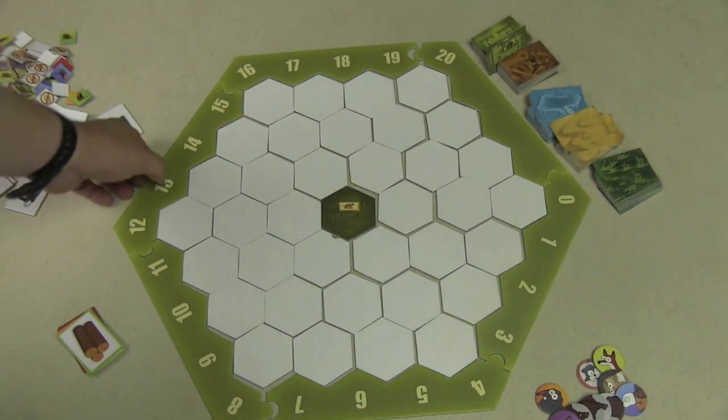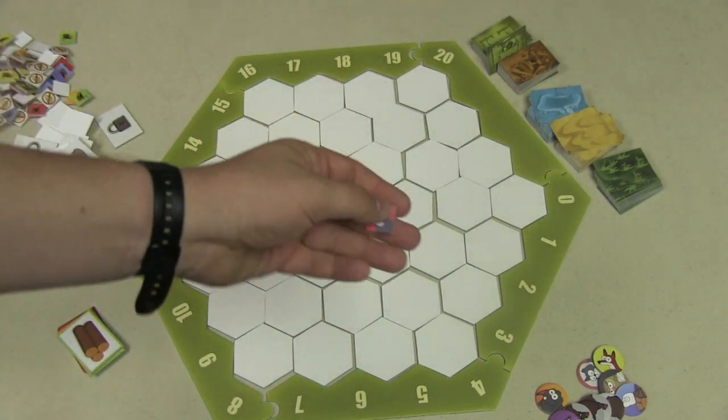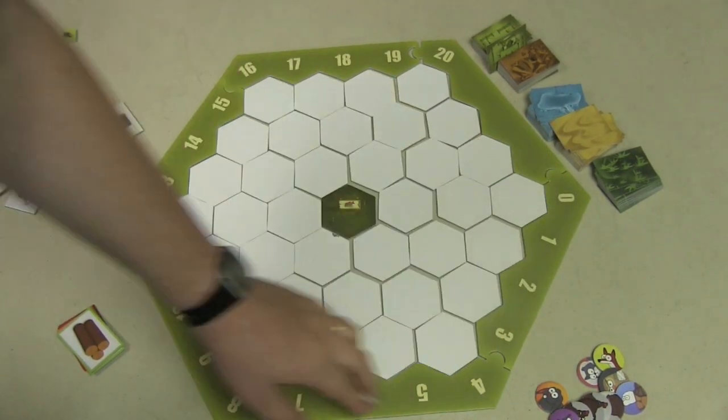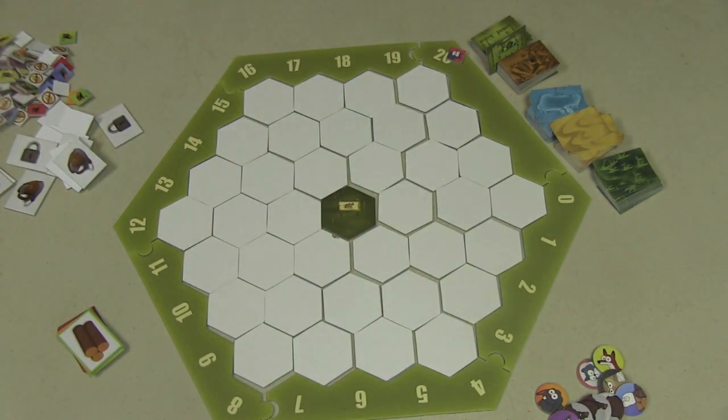The board is set up here. On the outside, you have a spot where you'll be able to put a marker that matches your character. This marker is going to either represent life or food. There are actually two games involved in Deserted Animals. In one, you start with no food and try to get food as the game progresses. In the other, you start with 20 life and you're trying to beat everybody else down.